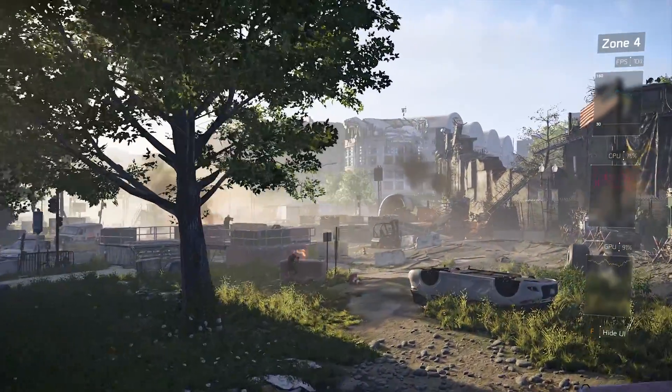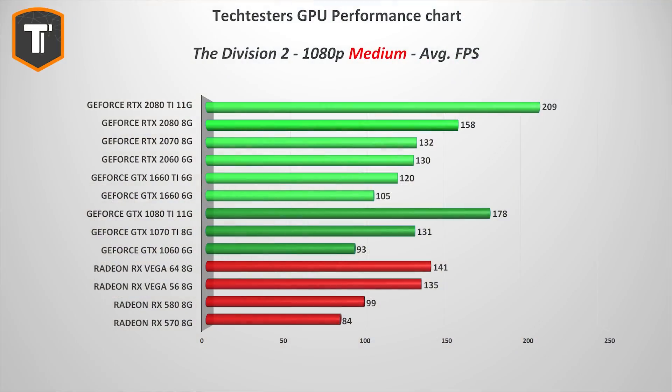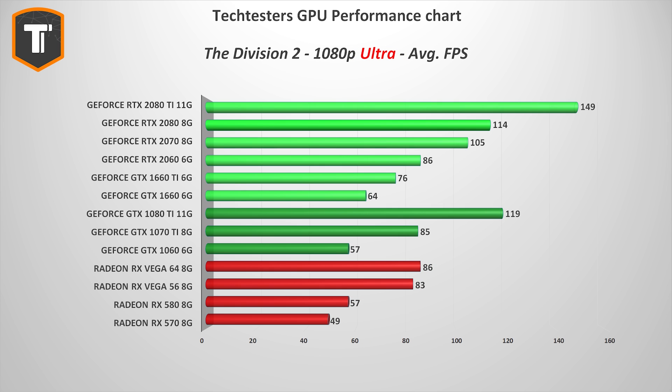Looking at the popular 1080p or Full HD resolution, it's clear that even the cheapest GPU you'd consider buying new today — the AMD RX 570 — has a comfortable time playing this game smoothly if you're okay with medium settings, which I think you should be. If you insist on ultra settings at 1080p, you'll be looking at something like a GTX 1660 Ti, which is not really that extreme as far as demands go.